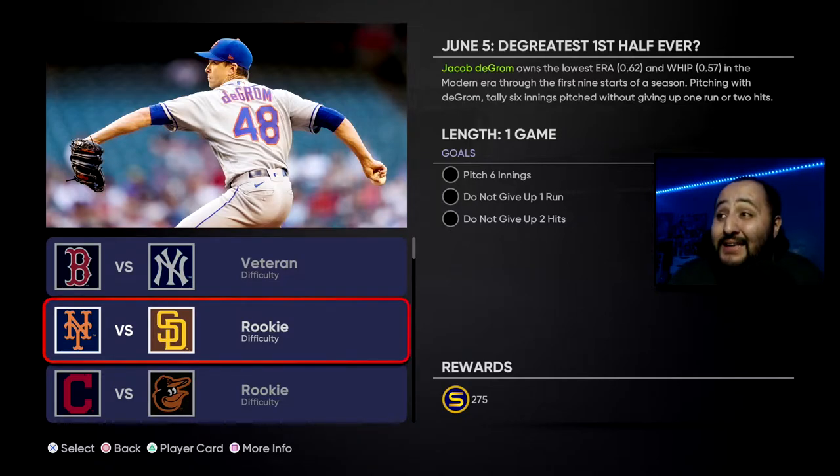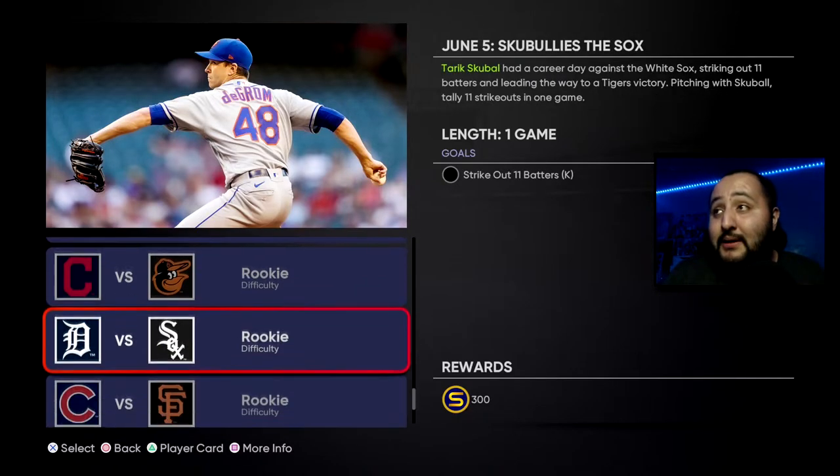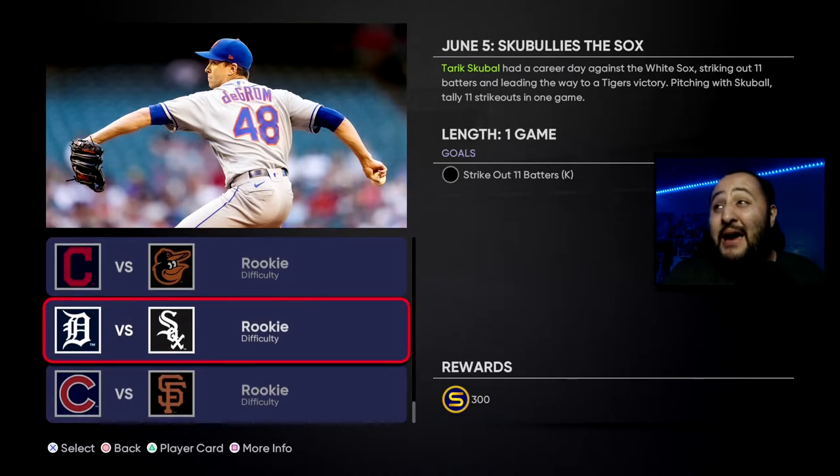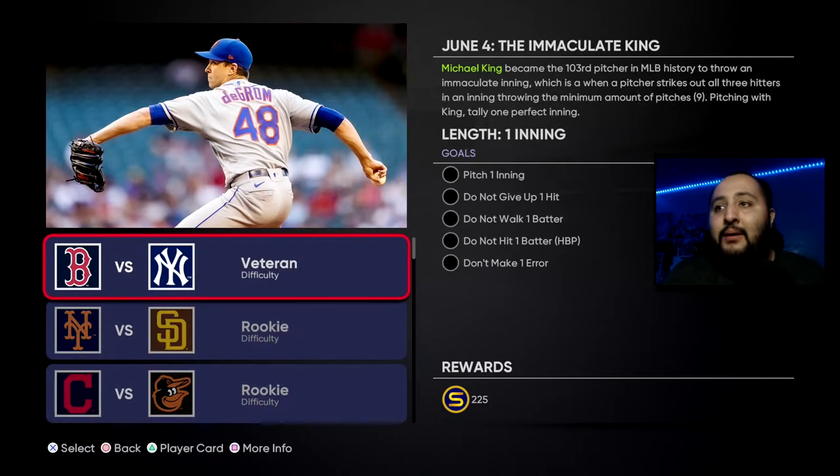The next moment we've got to pitch six innings, do not give up a run, do not give up two hits — this one looks really tedious. It is on Rookie difficulty and you do have the Grom, who has been pitching out of his mind. He went from a 93 to a 95 today and his price skyrocketed about 40-60k. Next, tally eight total bases with Cedric Mullins. After that, strikeout 11 batters with Skubal on Rookie difficulty. Finally, tally four extra bases across three games with Patrick Wisdom.